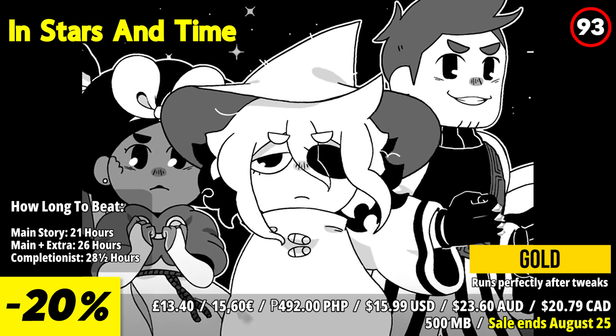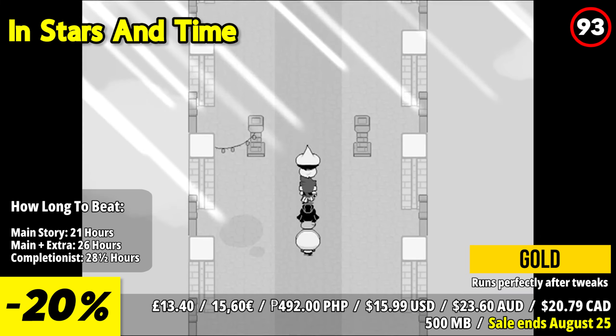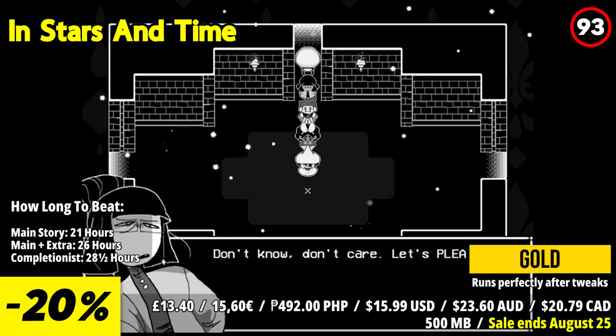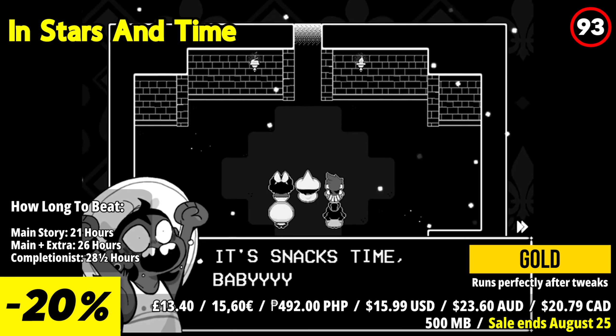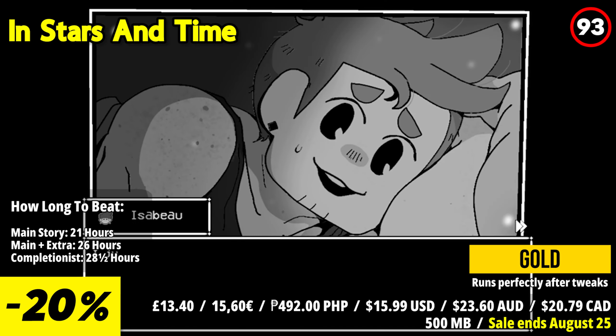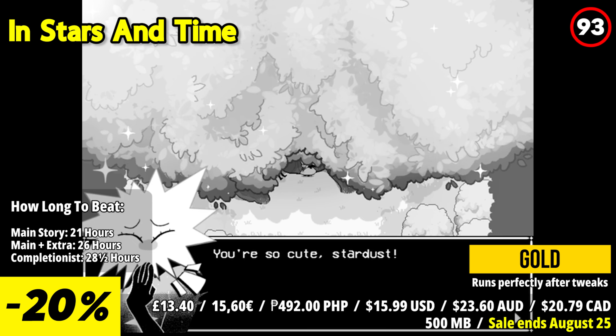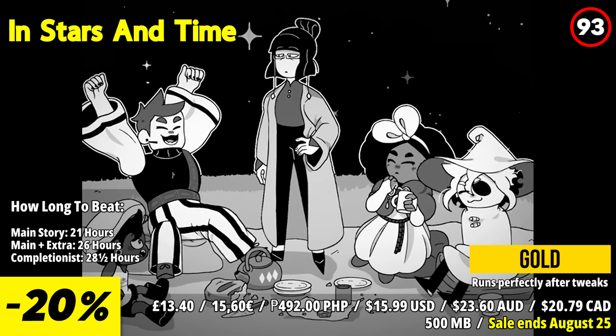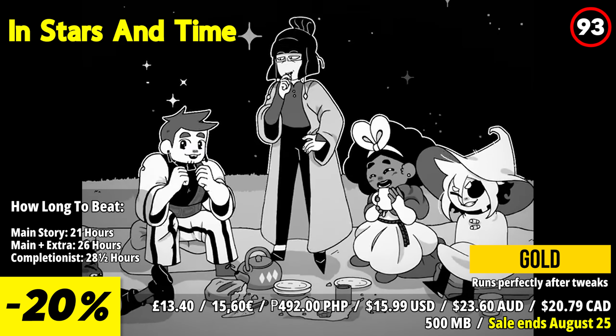In Stars and Time follows the journey of Sifrin and their adventurer friends as they fight to overthrow an evil king, only to face a cruel twist of fate: a time loop that resets their progress after every victory. Sifrin, the only one aware of this endless cycle, struggles to maintain hope as the loop erodes their cheerful demeanor.